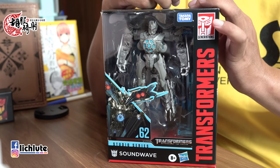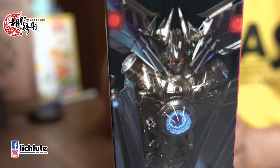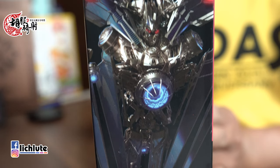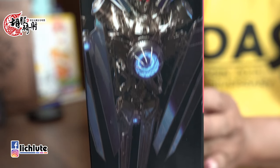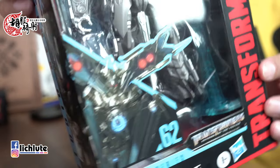欢迎各位再次收看狐狐奇特的《变形金刚》分享时间，这是我们第1262集的节目。今天的话我们把镜头放到这款Studio Series的62号声波。这一面非常有电影里头它在宇宙中出现那个狰狞的感觉，有点居高临下俯冲下降的那种感觉，非常帅气。